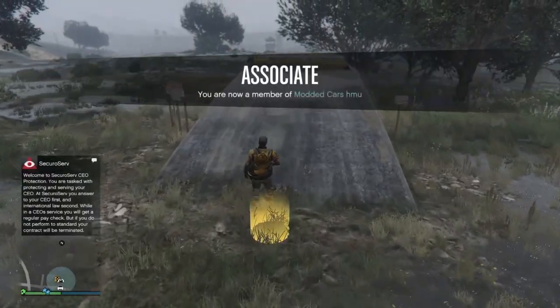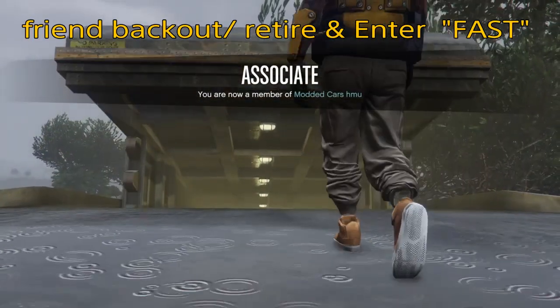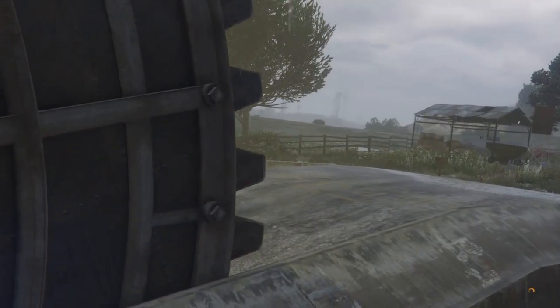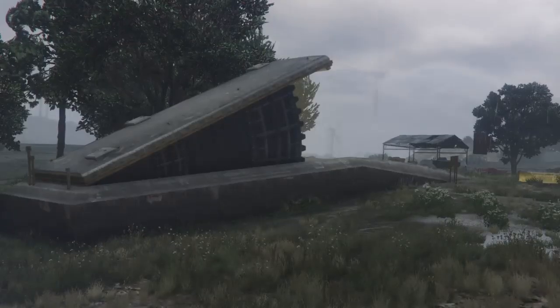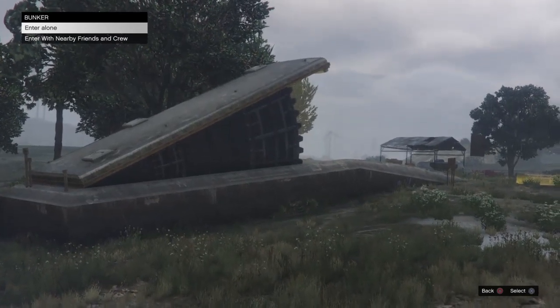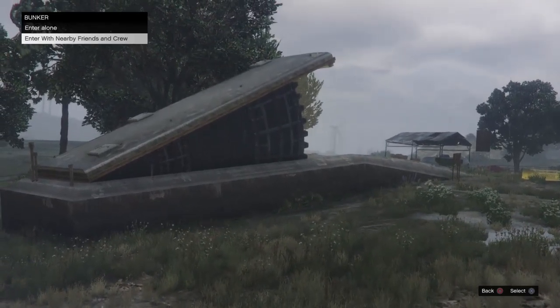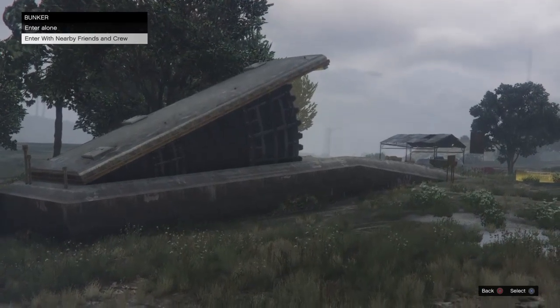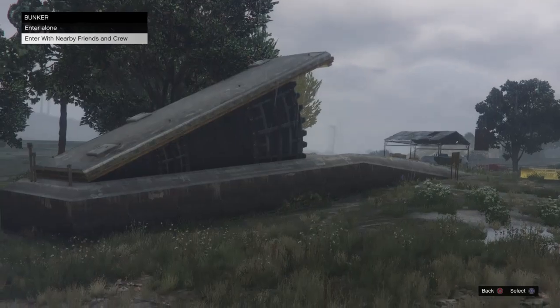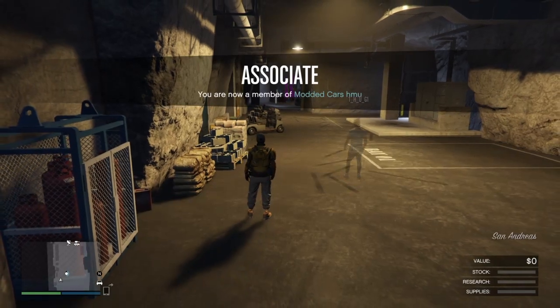As soon as I see myself going inside the bunker, I tell my friend to back out and retire. He backs out, retires, and enters right back into his bunker. I'll wait here on this alert for my friend, because when he enters back in he's going to be on the same alert. Then we'll count down and both enter with nearby friends at the same exact time.